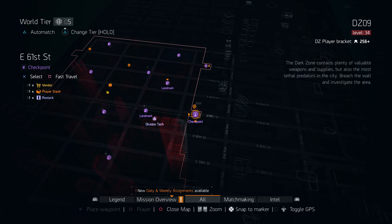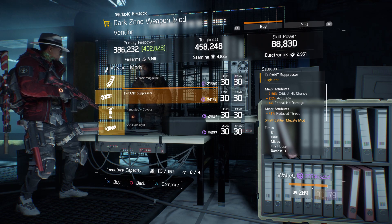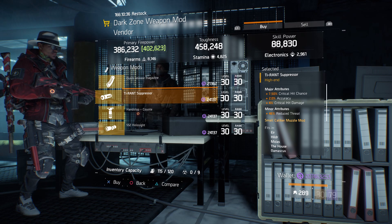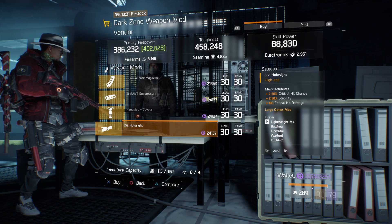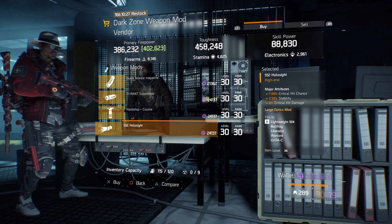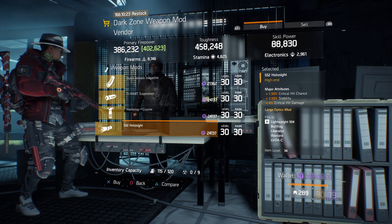For our next gear item, we're going to head over to East 61st Street Checkpoint. Here the Dark Zone weapon mod vendor has a Tyrant Suppressor with 7.50% crit hit chance, 2% accuracy, and 4% crit hit damage. Also here we got a 5.52 Hollow Sight with 7.50% crit hit chance, 2.50% stability, and 4% crit hit damage.